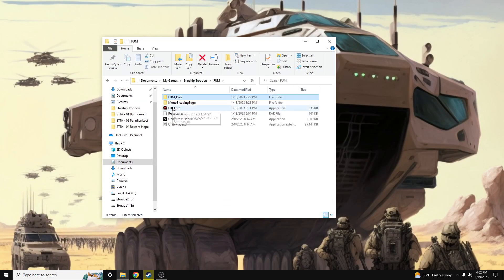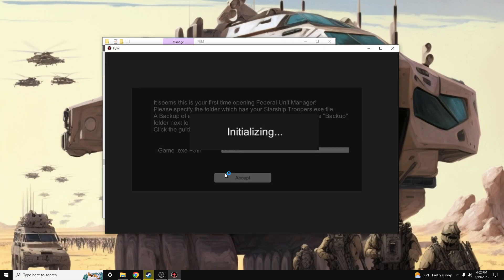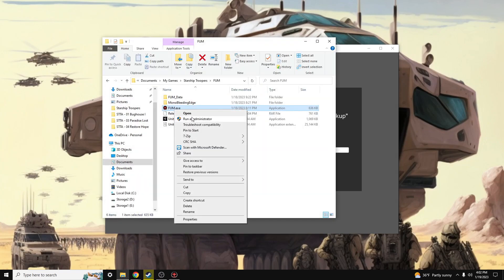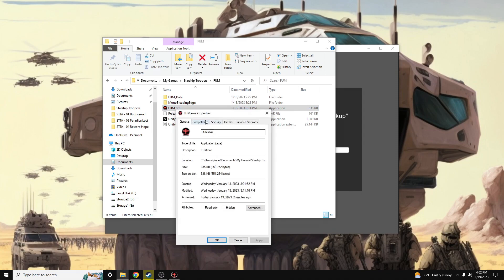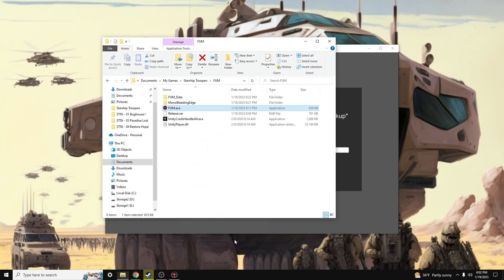I'm going to go ahead and run the FUM tool as administrator. One thing you can do if you do not want to right-click and run as administrator every time — you can go to Properties, Compatibility, and run this program as an administrator and click Apply, then it will always open as an administrator.